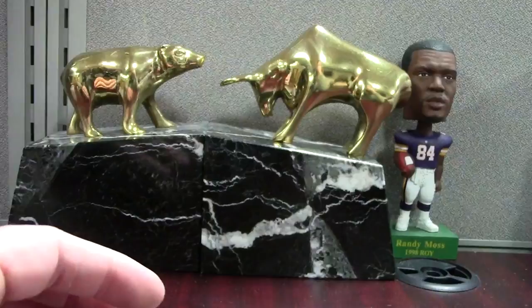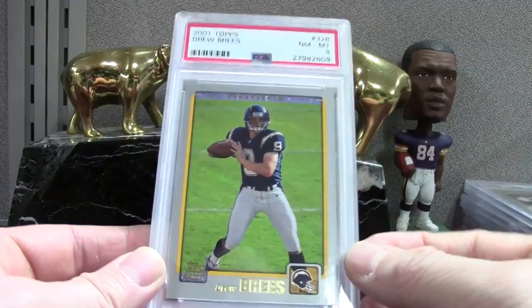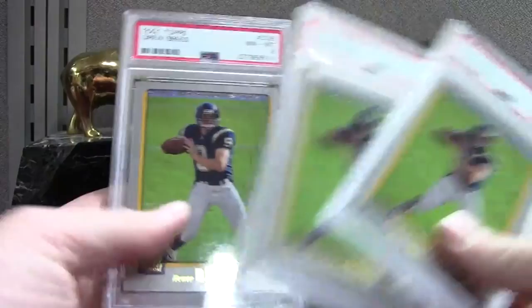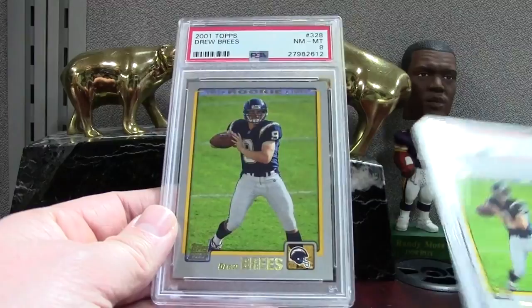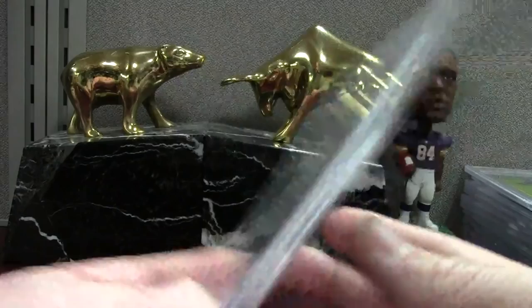Brees Topps — definitely disappointing. If you watch the mail bins I'm always getting a Vick, Tomlinson, or Brees, and I try to pick the best one. These just weren't up to par. An 8, 8, and 8 — I think 8s go for like 10 bucks. There's actually more — a 9, another 9, and another 8. Not exactly impressive. SP Game Use 2001 is a very tough set — tough to get much going with the gray borders and edges. An 8 on this one, out of 500. Still a slick card.